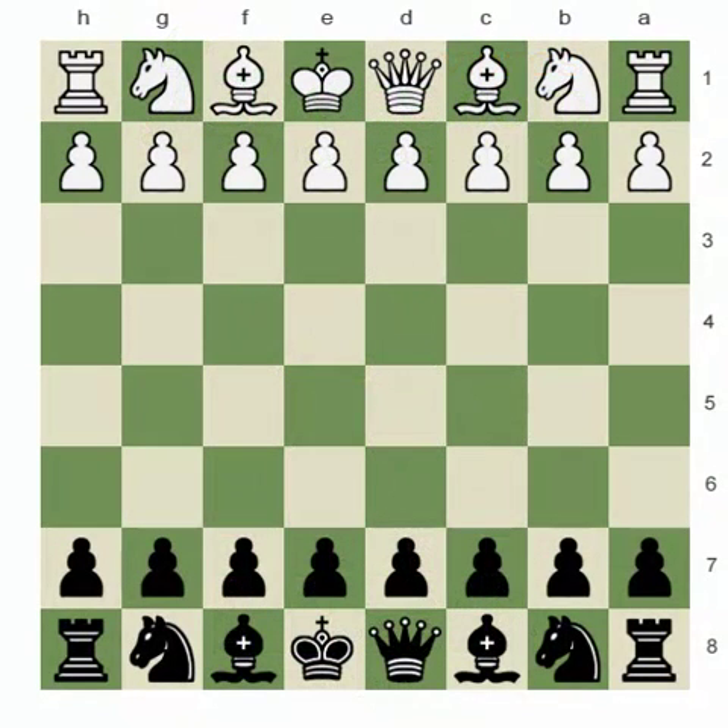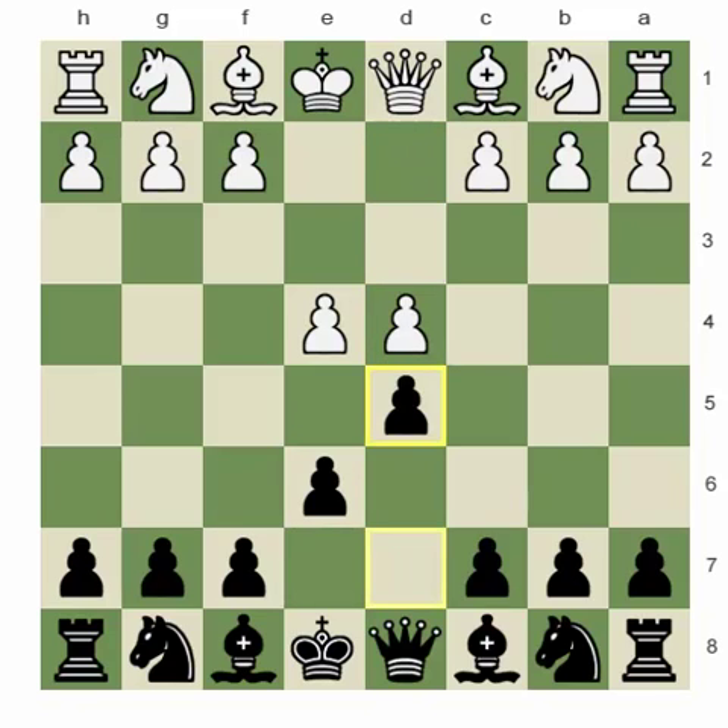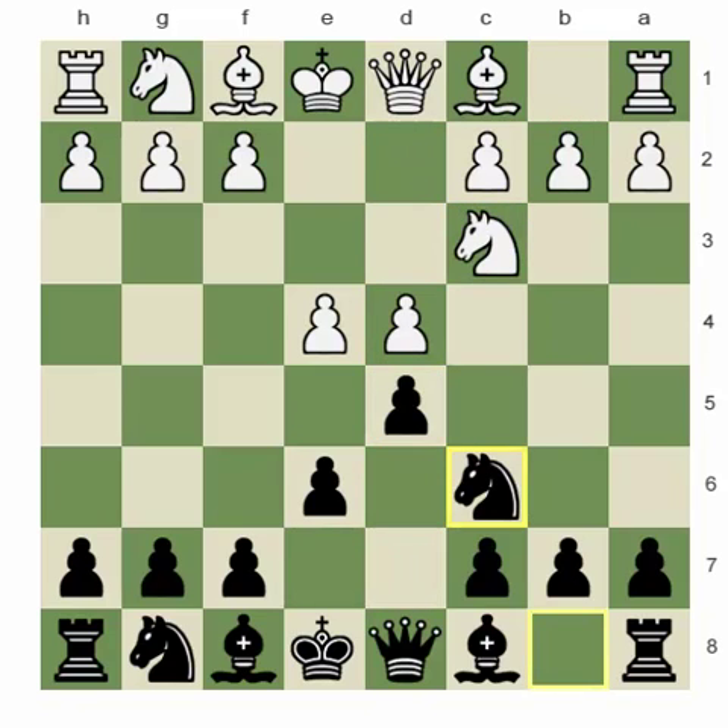Hi, this is International Master Thomas Wendell and today I'm going to be continuing in my series of videos on recent trends in the French. In my last video I covered a win by Alexander Morozovich playing black in the line e4, e6, d4, d5, knight c3, knight c6. Morozovich being one of the most inventive players probably in the world, and certainly the most inventive player that plays the French from time to time.